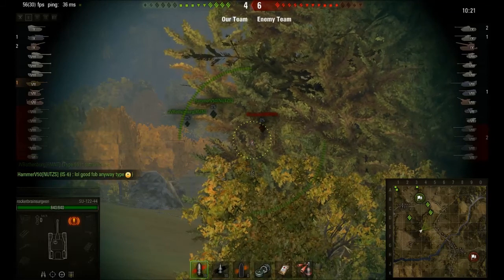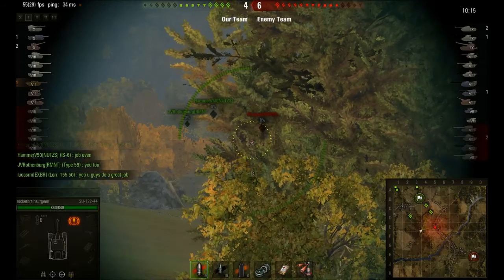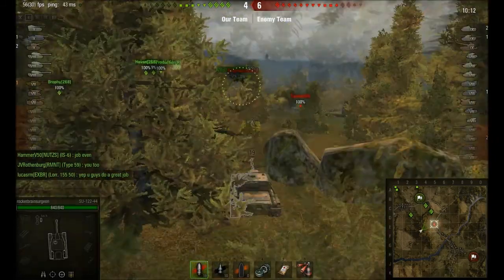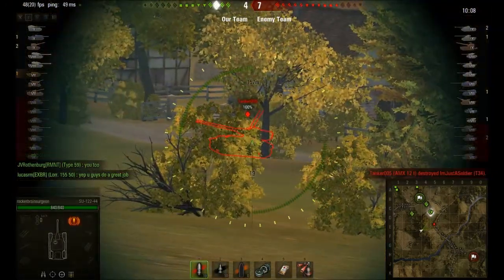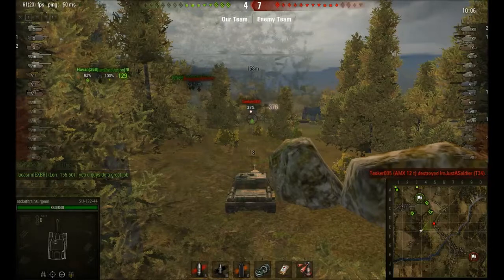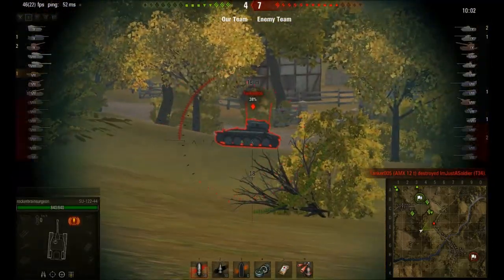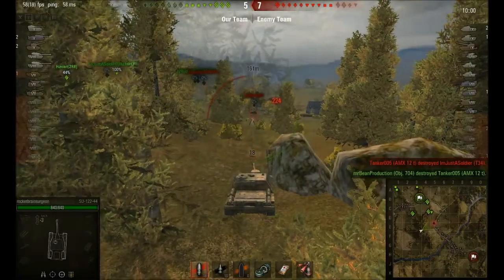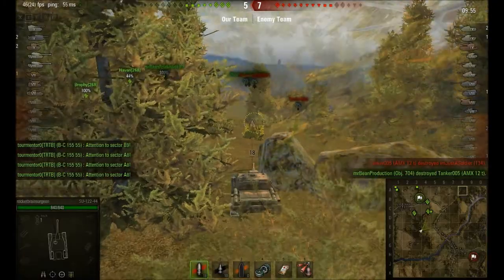I'm sitting where I am primarily because no one else has moved up this far. Worst case scenario, even though I'm in a tank with poor view range, I can still proxy spot people when they try to advance. Typically on Redshire, the other team will advance through the position where I'm sitting rather than the one line, and I'll be able to spot and run to the other side of the hill before they get too far.